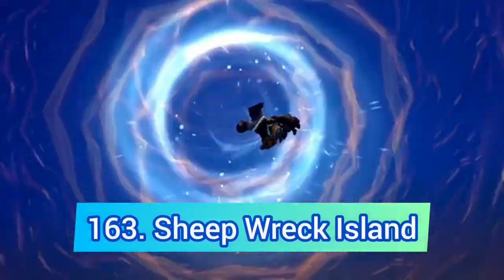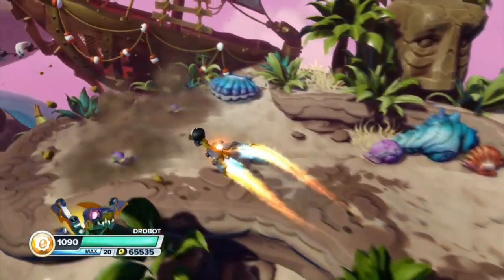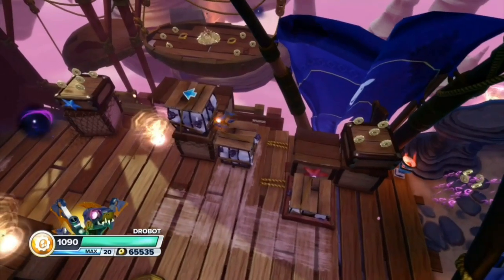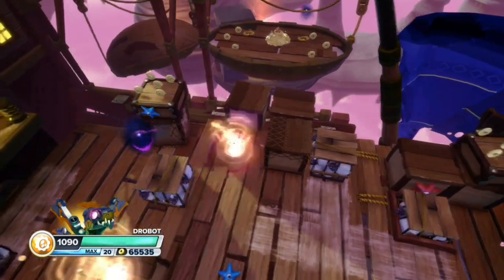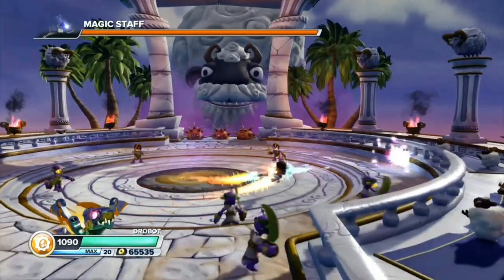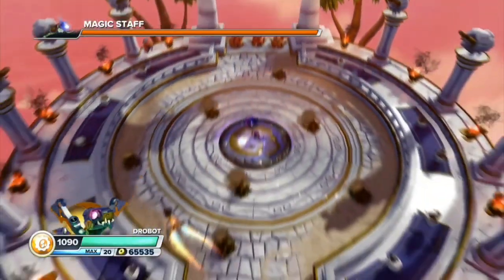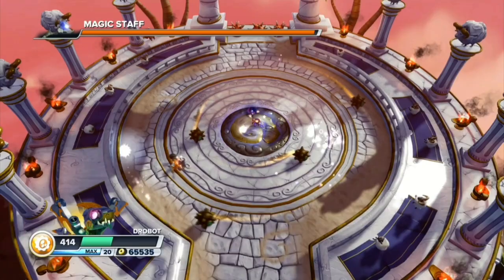The next level is Sheepwreck Island — yet another Swap Force level that goes on for too long. The tornado teleportation puzzles throughout the entire level aren't that great, and the Shipmage boss is basically just fighting enemies and then dodging mines, which is pretty underwhelming especially compared to the Chompy Mage boss battles.